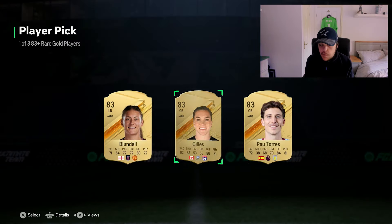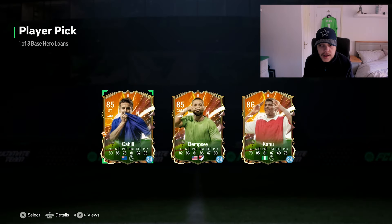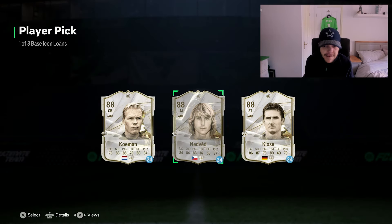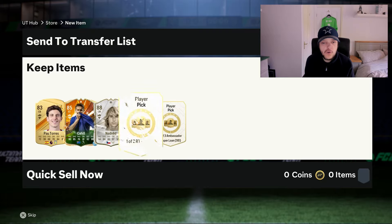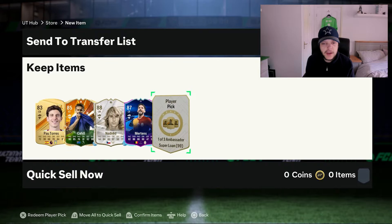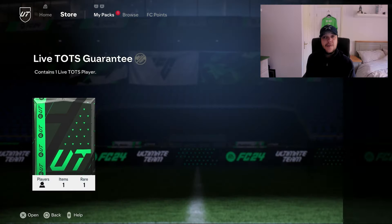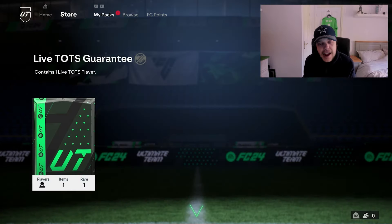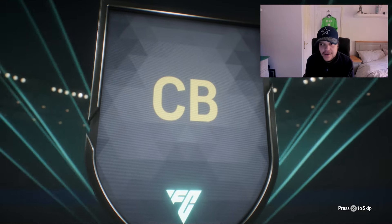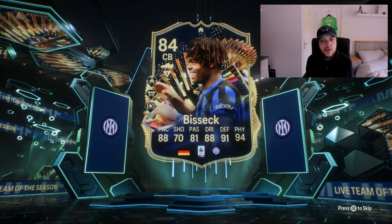Can we get someone good? Nope — the base hero. Can we get a Genoa? Nope — the base icon. Got 1-of-3 base icon loans. Can we get someone good? Ned Fed isn't too bad. 1-of-2 RTTK loans — we'll take Mertens. And then a 1-of-3 super loan, which is obviously going to be Van Dyke. We get a Team of the Season guarantee — it's German, it's centre back, it is Bissec. I will take that because Bissec is a really good card, I think it's like 400K.